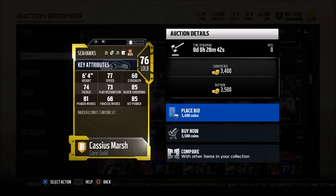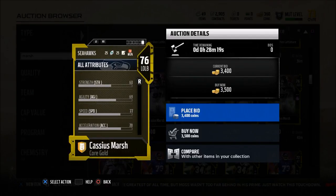Here's why I put him at the defensive end position in my lineup. What this guy can do is he can block shed, he's fast, he can drop into coverage, and he can rush the passer with that 81 power move. He's six foot four, 85 hit power. This guy just checks all the boxes that you want.